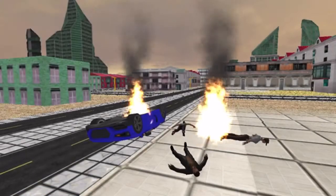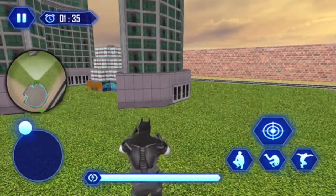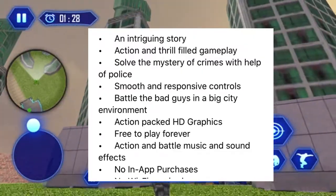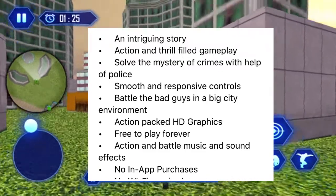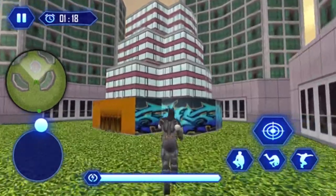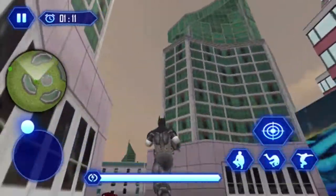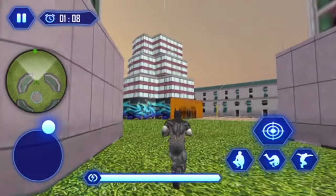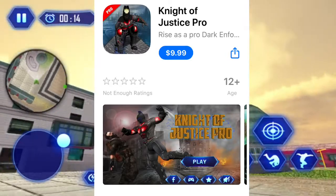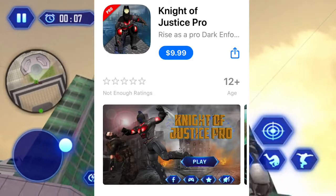Before I wrap things up on this interesting adventure, I want to take a look back at the listing on the App Store. 'An intriguing story, action and thrill-filled gameplay, smooth and responsive controls, sound effects.' Clearly, this description is a pretty great fit. But what if you want something more out of this 15-minute game where you fight five people and the sound effects stop after the first 15 seconds? Well, you pay $9.99 for the pro version, which turns the costume red and may or may not remove advertisements from the game altogether — because who can say no to a great deal like that?